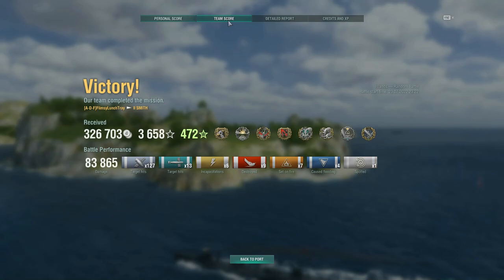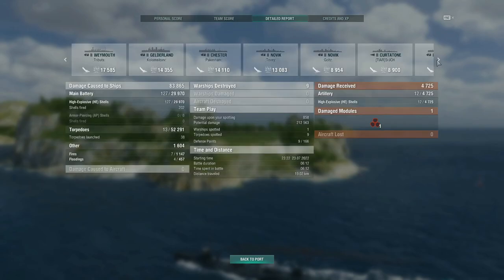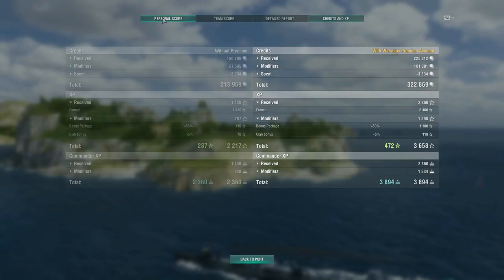We finish with 83,000 damage and nine kills, with all the achievements listed across the screen. We did get the needed division stars. The way to get around the system when trying to pick up those div stars is to drop down to low tiers — you can earn those achievements even there. Yes, we'll take advantage of that if they're going to stack five super unicum players against us in randoms with our own super unicum being the first to die.